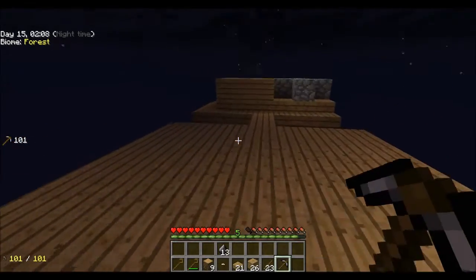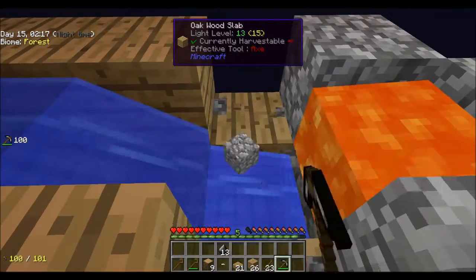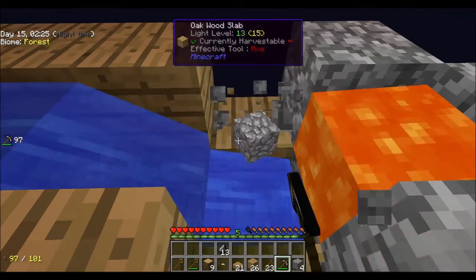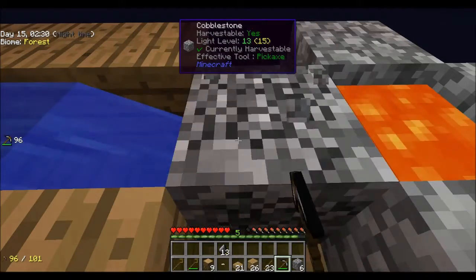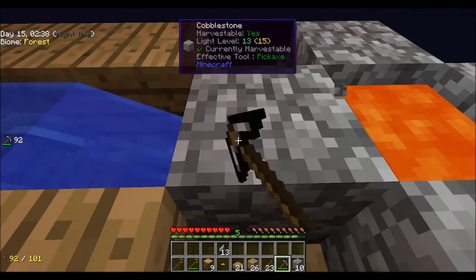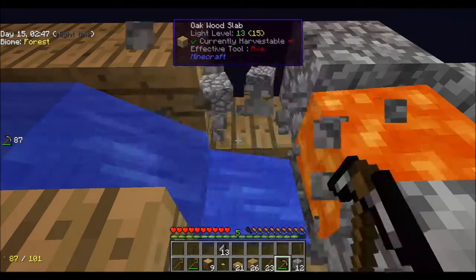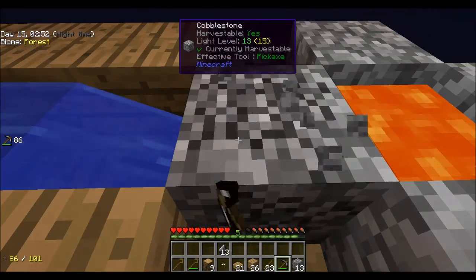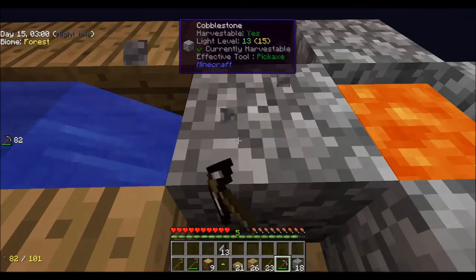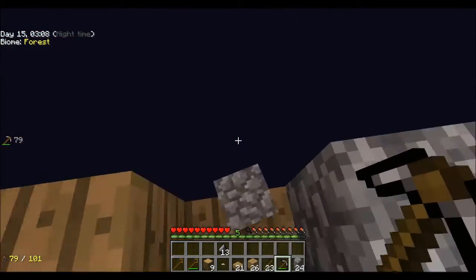Flint pickaxe head - awesome! Let's put the parts together. Flint pickaxe! This is huge - now we can actually collect our cobblestone efficiently. Beautiful! We can do some farming now. Now we can get some achievements out of the way, we can make an actual furnace, we can make an upgraded pickaxe. This is a good pickaxe. I don't know why it wouldn't let us make a bone one.